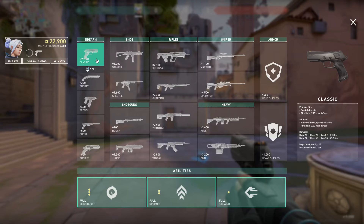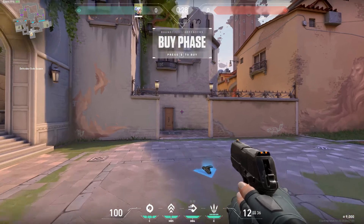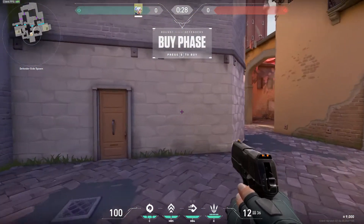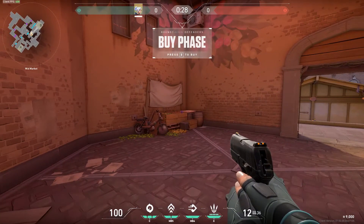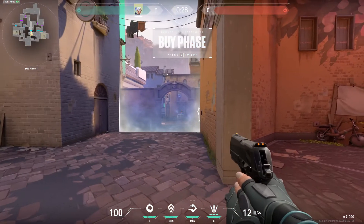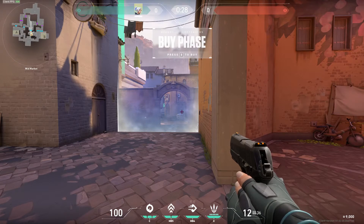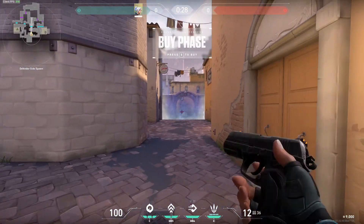Essentially what this does is it limits the deficit that your team's at. For example, you don't want to be losing three rounds after losing the pistol round, because you get a massive economic advantage from winning the pistol round. So if you lose pistol round, you'll normally go fully eco the next round, try and deal as much damage as possible so you can get back into the game quicker. If you win this round as well, it puts the enemy team at roughly a two-round deficit.